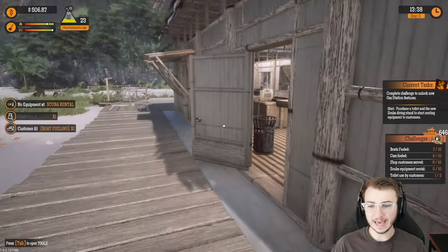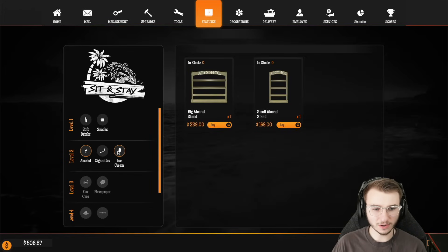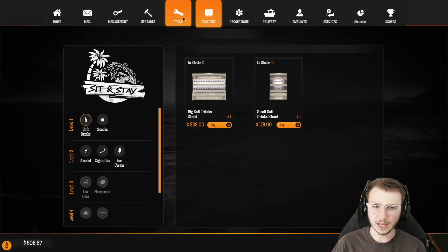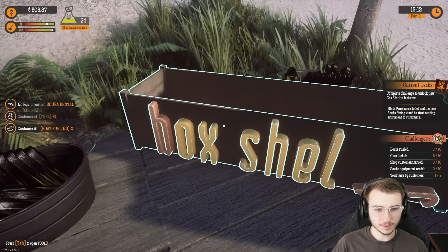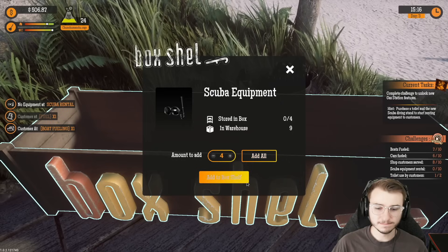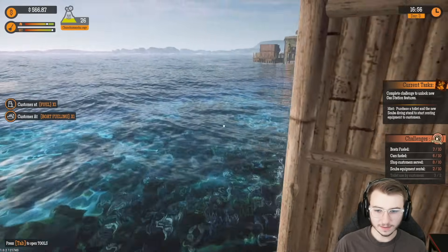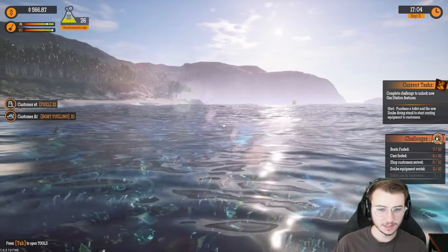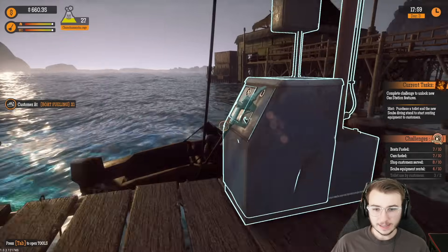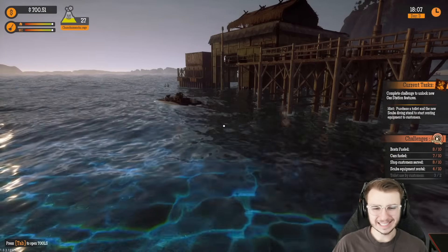We have to get the scuba gear thing first, and then I want to check out the toilet situation. All I see is tobacco, alcohol, and ice cream in addition to our snack shelves. Where do I get the scuba gear stand? I don't see it in the store anywhere. Where are these people even going? They're going through this door here — oh, that's their changing room, and then they just disappear, they straight up vanish. But they're probably diving on that buoy out there. I am so incredibly sorry for the wait sir — had this whole ordeal happen out at the scuba shop.